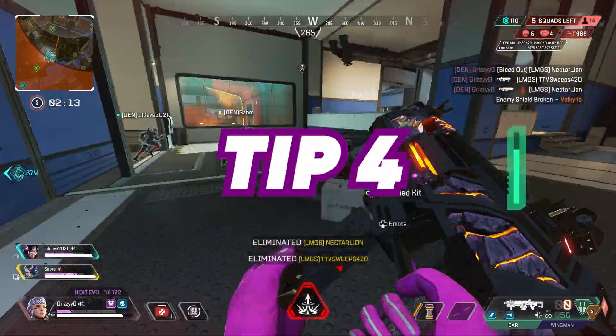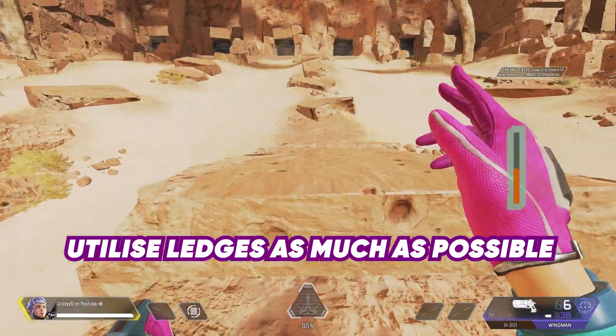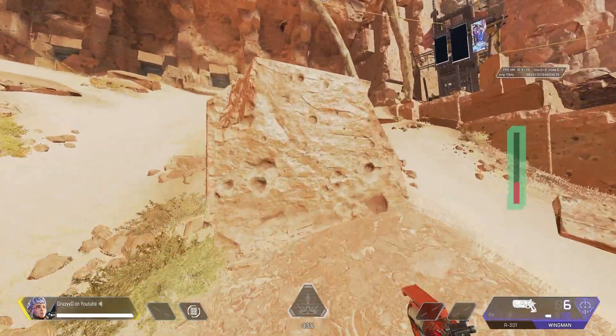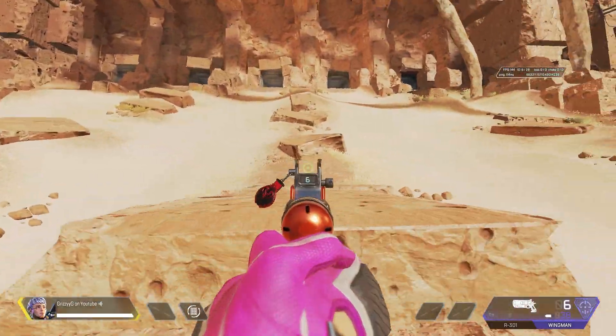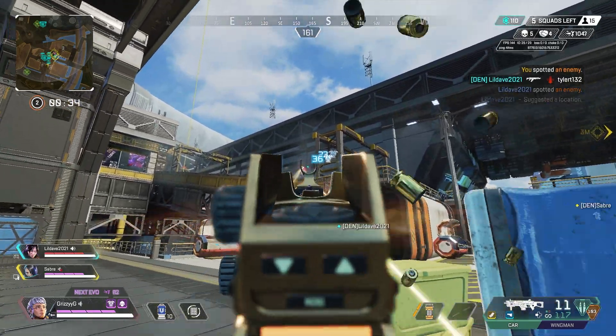Tip number four: always fly to a ledge and don't fly higher than the ledge when you're taking height. When you fly straight into the mantle animation, you're able to get your weapon out much quicker so you can be prepared to take shots immediately when you fly to the high ground.